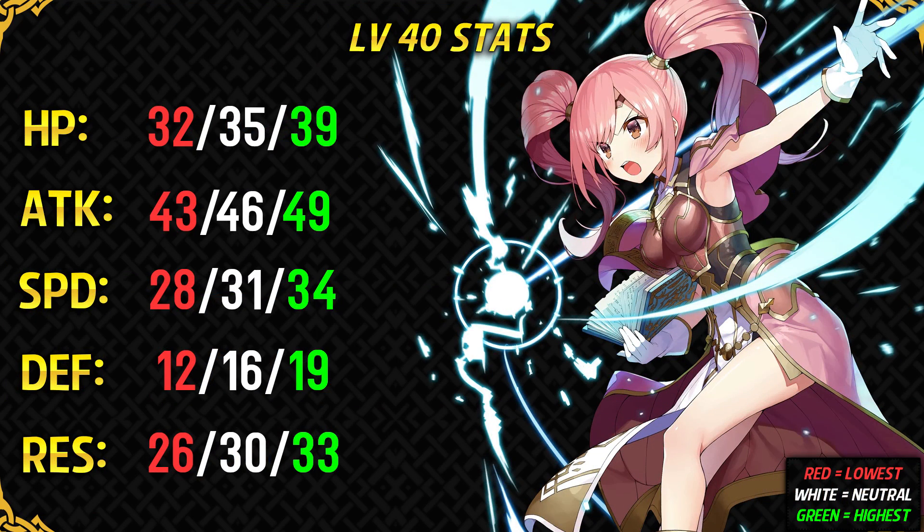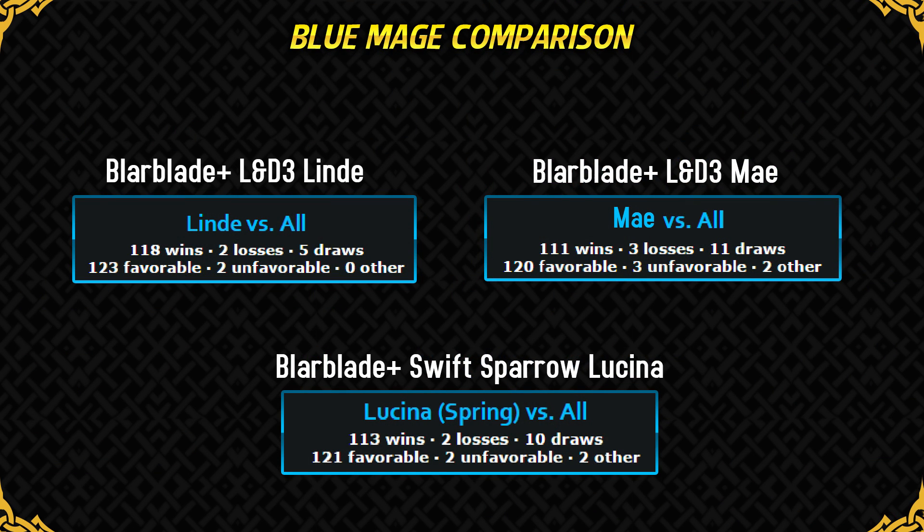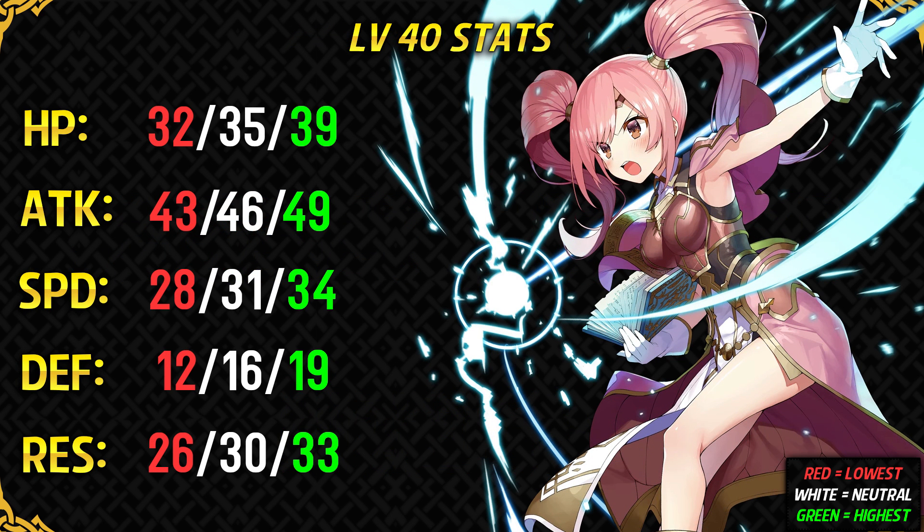For skill inheritance, you want to give her Blade Tome Plus from Odin, and Mae becomes a very scary monster after getting that weapon. Life and Death, Fury, and Swift Sparrow all work really well for her slot A, and Desperation works for slot B. With Blade Tome Plus, Mae becomes the third best blue mage in the game after Reinhardt and Linde, tying with Bunny Lucina for that spot. All of these units have the standard boost from Eirika and Ephraim — plus 3 attack, plus 4 speed, and plus 4 defense — and her matchup chart is pretty good. Linde will be able to do anything that Mae does but better, but Mae is a pretty good unit in her own regard. Also, Mae is going to be available forever, unlike the limited edition Bunny Lucina. Even the standard Blade tome from a 4-star Odin works on Mae as the difference is not really that big.